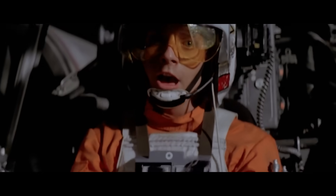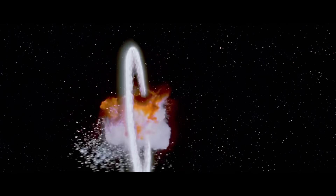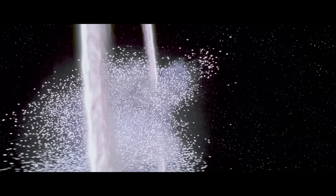Hopefully before the end of this video you'll realize that the Rebels didn't actually need to do the whole trench run and shoot a proton torpedo down the chute to destroy the Death Star. There's another very essential system that keeps the whole structure intact, and had they just sabotaged that, it would have been enough to destroy the entire thing.